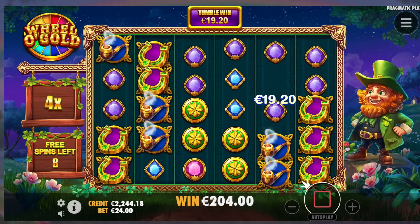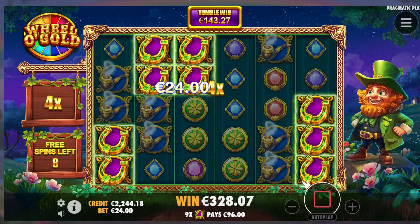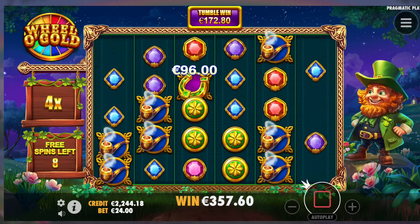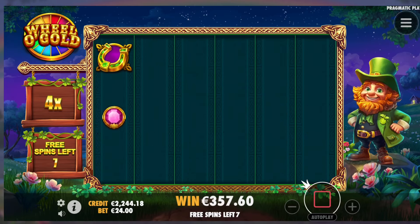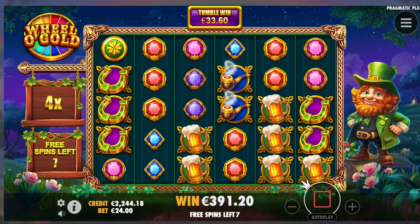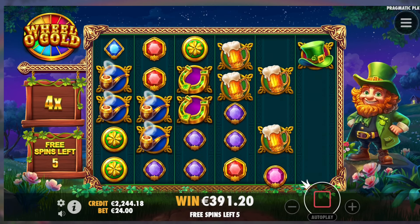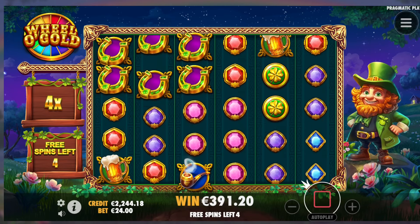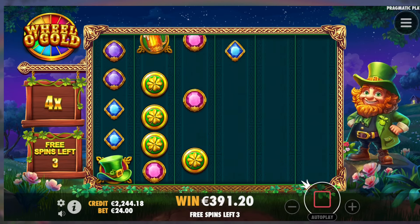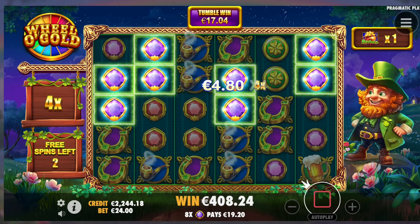Thank you so much for joining, thank you so much pepperonis for being here on this new release. That'll pay, 170 to tumble. He stopped already, the clover thingy, I got him. 6 more spins to go. Can we re-trigger again now? We need bonus symbols to re-trigger but they don't happen anymore. 3 more, there is one bonus symbol. Every 4 bonus symbols he gets re-triggered.